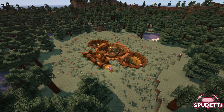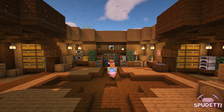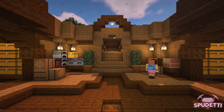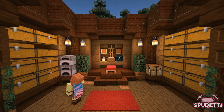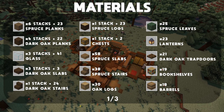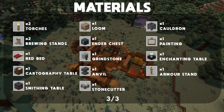Hi everyone and welcome to another how to build tutorial. In this video I'll be showing you how to build this underground survival house in Minecraft. This house includes an enchanting area, various crafting and smelting stations, plenty of room for storage, a bedroom and even a mine entrance. I really hope that you like the build and enjoy the tutorial, and if you haven't already, be sure to subscribe to see more content like this.